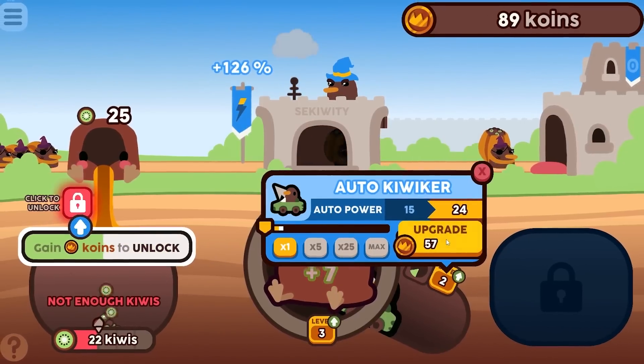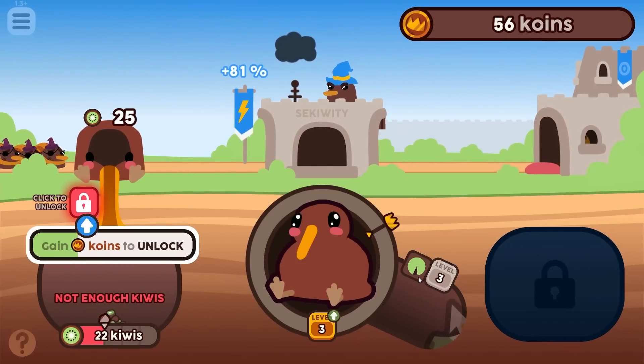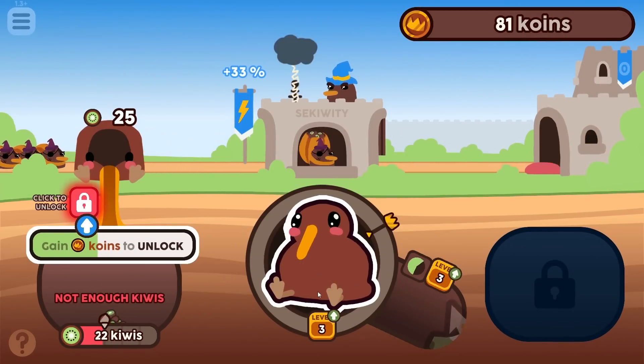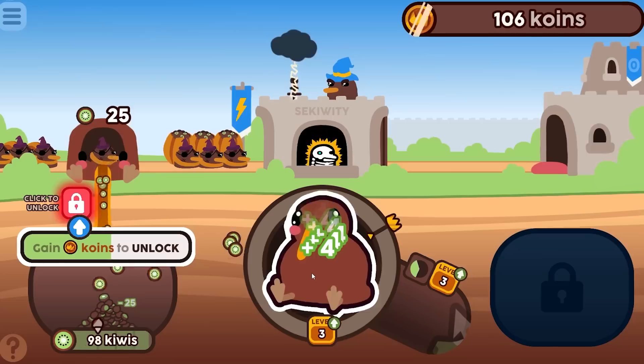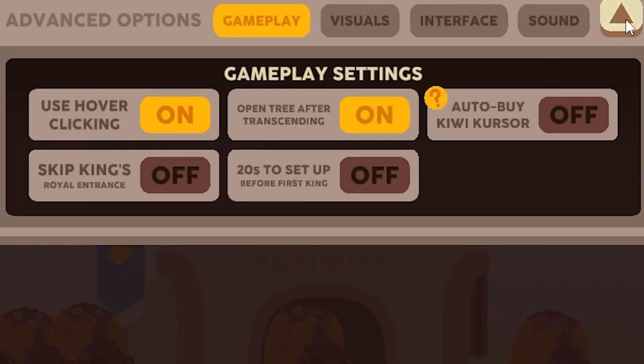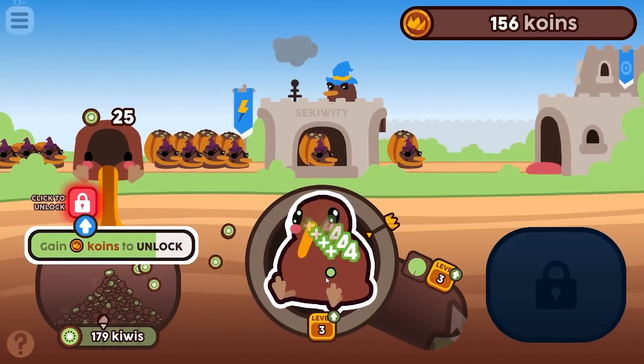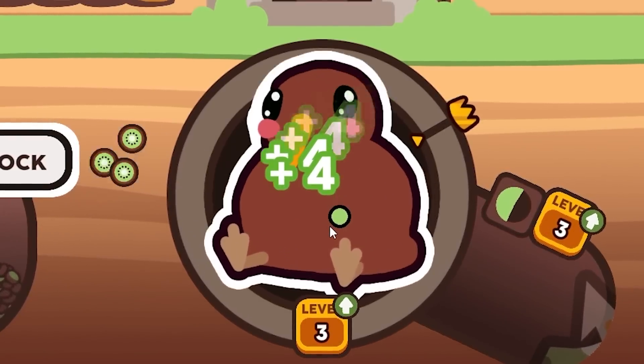Level zero auto kiwiker — so I won't need my auto clicker. It gets to the end and this thing drives into this fatty, which is really cool. But clicking is clearly better. 'Use hover clicking' — let's try that. When I hover over him it just automatically clicks, so the game actually comes with an auto clicker.